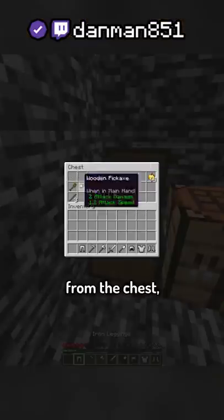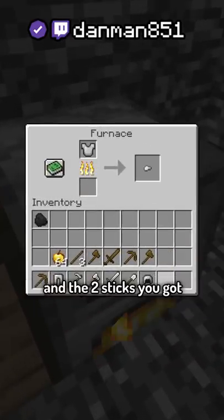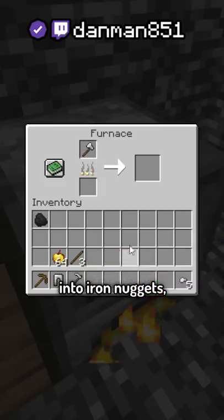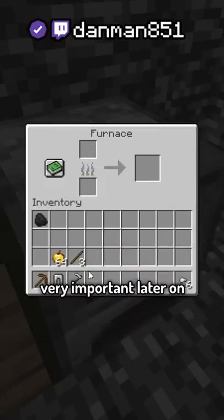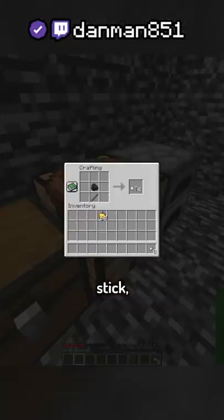What you first have to do is collect everything from the chest except the golden apples. Take out the coal from the furnace. Then using all the wood tools and the two sticks you got, you have to smelt all the iron tools into iron nuggets. Be careful not to use the coal, as it's very important later on. After you smelt all the tools, you'll have eight iron nuggets. Now using your remaining stick, combine it with the coal to make a torch, then surround the torch with the eight iron nuggets to make a lantern.